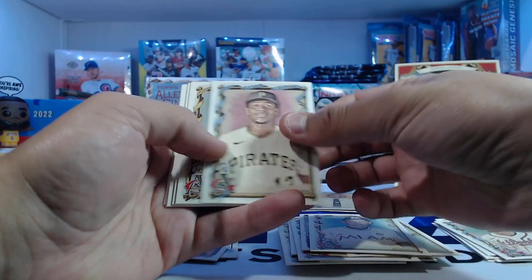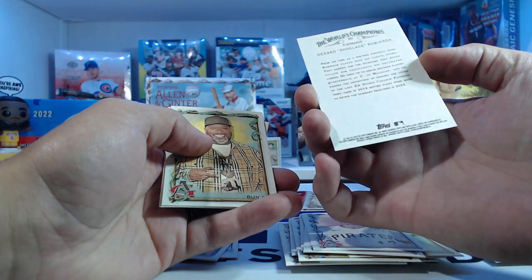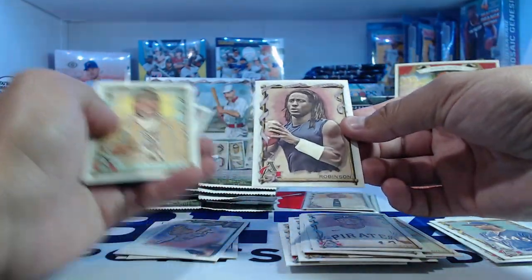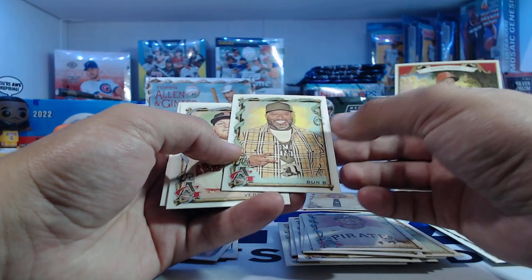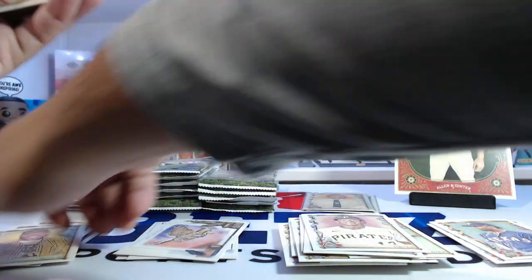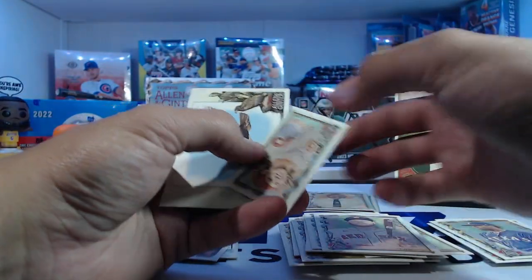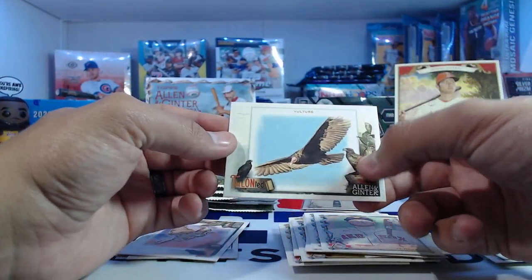Ichiro, Ke'Bryan Hayes, Ezekiel Duran. This is Denard Robinson, Shoelace — that's pretty cool, from Michigan. Bun B, Bun B. Alex Verdugo. And a vulture.